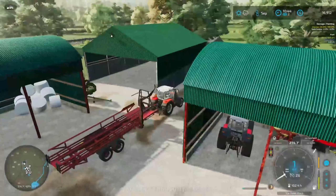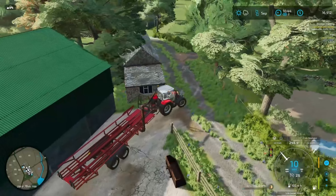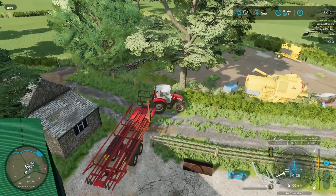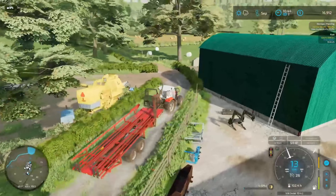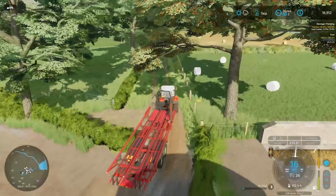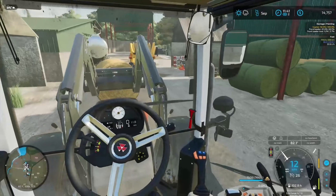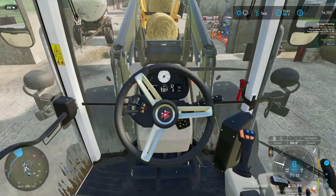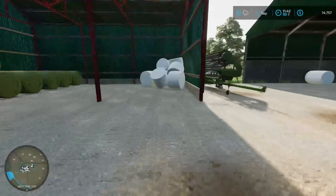I need to come in here and cut down a lot of these fences — that's definitely what needs to be happening. All we have to do is wait for our silage to get fully fermented. What are we at now? 92%. So in a couple hours we'll be able to make some TMR up for the cattle, which would be nice.